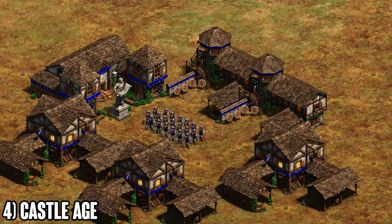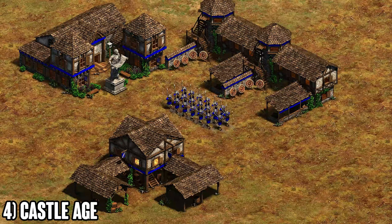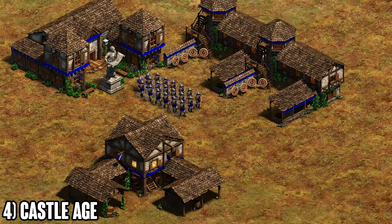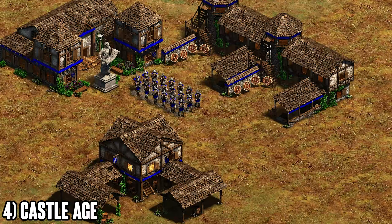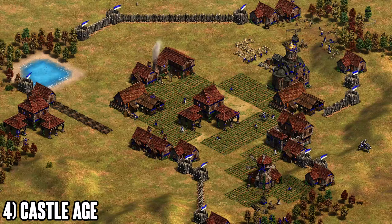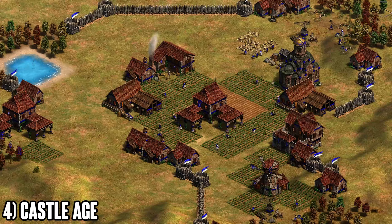The second option is balanced: get ballistics right away — that's the most important upgrade in 99% of cases — then go up to three TCs after ballistics. The third option is fast imperial: get ballistics but stay on one TC and add more farms to reach imperial quickly, skipping thumb ring, or do a two-TC boom into faster imperial. The fast imperial strategy is best for civs with amazing imperial ages like Britons with extra range or Byzantines with cheaper units.